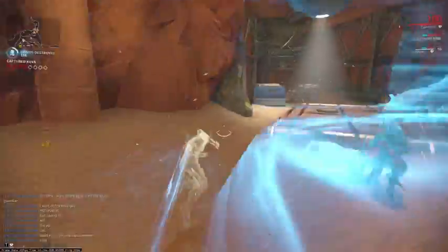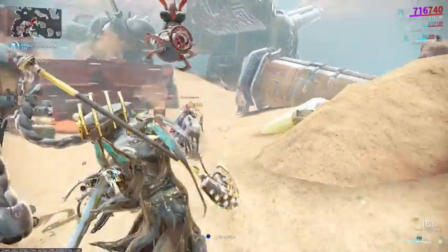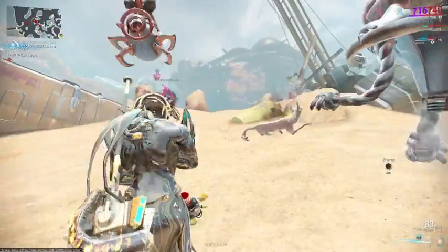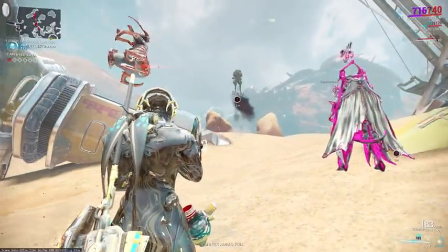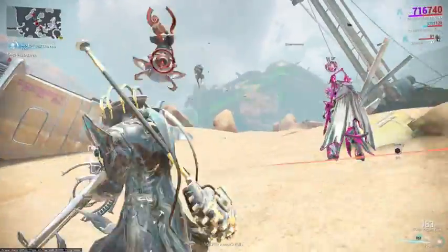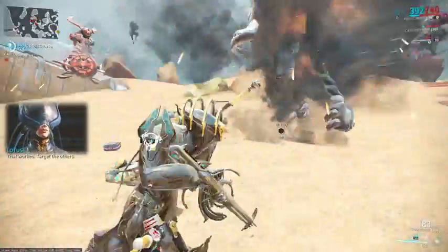Every time a Kuva cloud is destroyed, the Siphon loses one of its arms which are called the Siphon braids. It has four arms in total, and when all four arms are destroyed the Siphon dies and you will get Kuva as your reward.